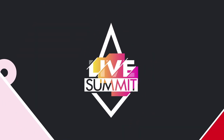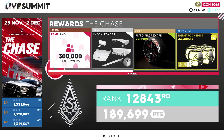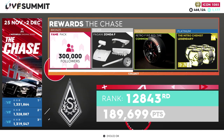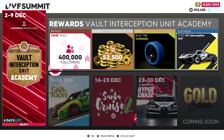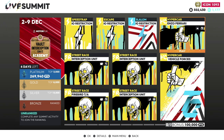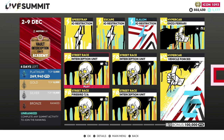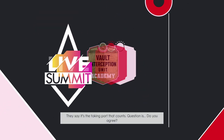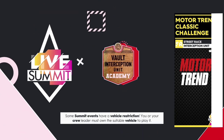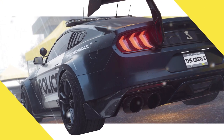Brand new Live Summit Vault Interception Unit. Motorflix Original Series Vault Interception Unit Academy — six days left. Speed Trap, Escape, Slalom, Hypercar, four Street Races, Speed Traps. Let's see how we do — we're going to go with the first one. It does show a wet track. I think I'm going to go with the Max Horsepower one — yeah, Shelby GT500. We're going for it. I may even take off the wing, to be honest. I'm not a huge fan of the wing on it.